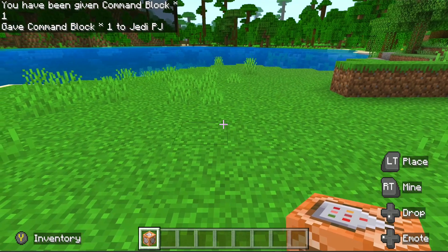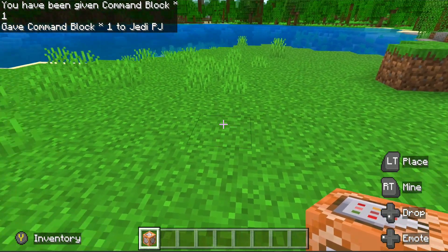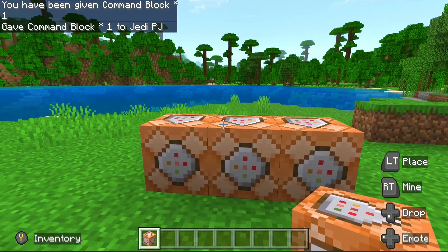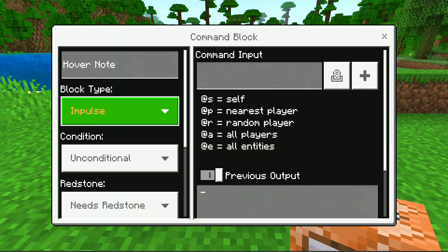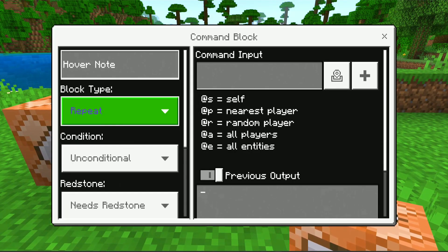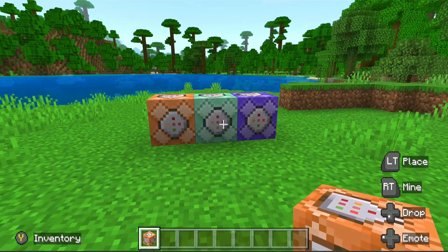All right, so once we do that, we will have the command block, and we can place the command block. There are actually three kinds of command blocks, and we can get those by just changing the type. There's a chain, and then we have the repeater. So those are the three command blocks.